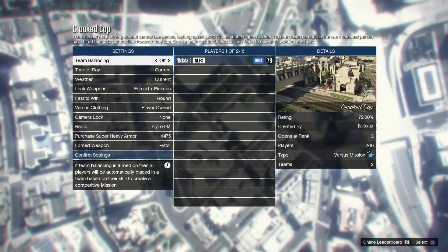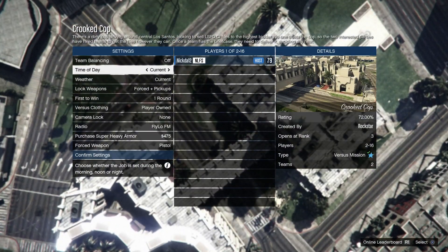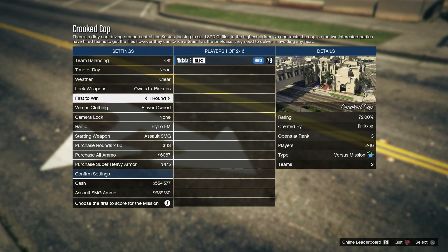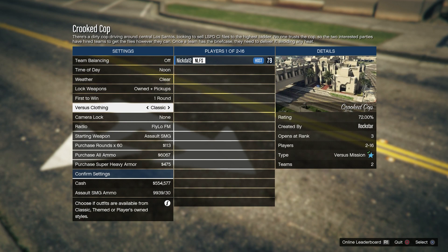Once you've gotten to the mission, you're going to want to use any time of day. I just chose noon and clear, then set the weapons to owned and pickups, and then set the outfits to themed.